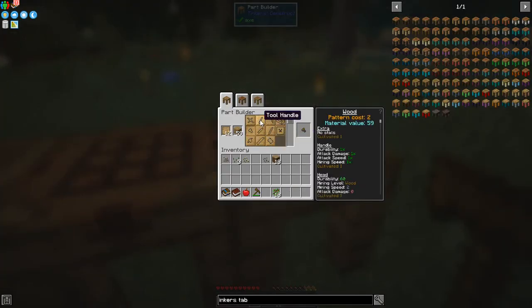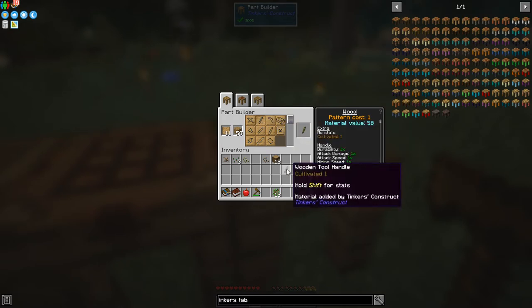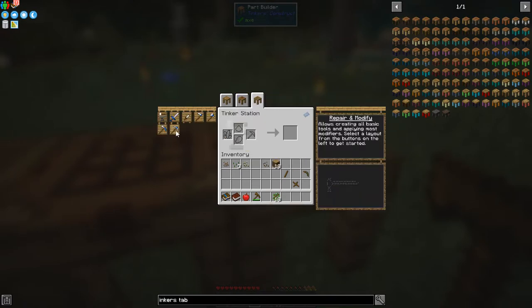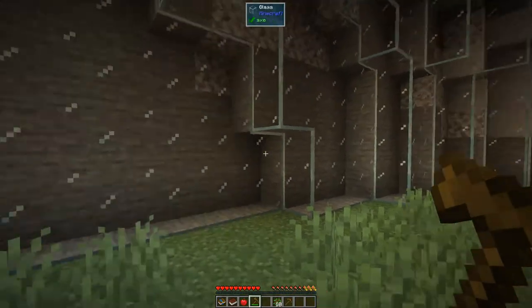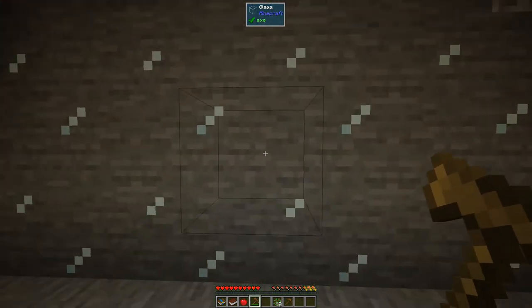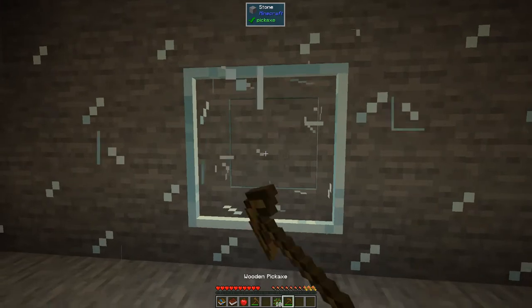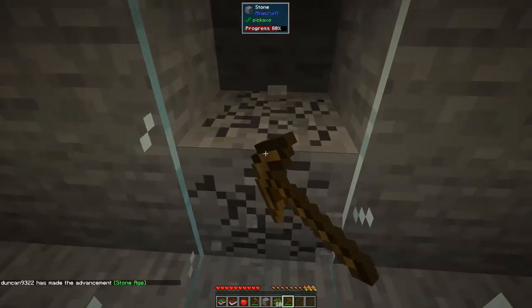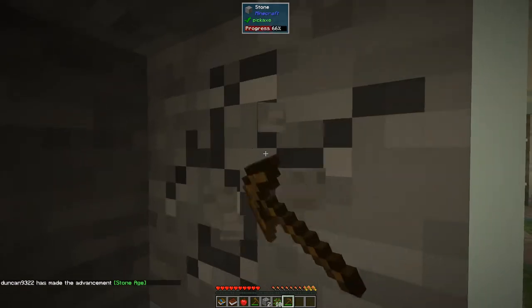So we can make the pickaxe: we need a tool handle, a binding, and a pickaxe head. Then we take those to the Tinker Station, shift-click them into place, and get a wooden pick. With that wooden pick, maybe here's a good place — we'll try breaking through the glass here, and we've got some cobblestone behind it. This is going to the stone age.